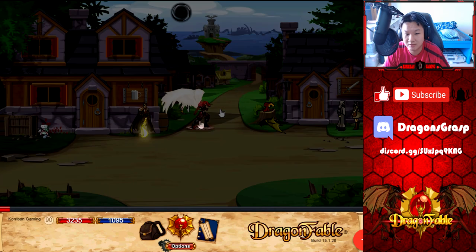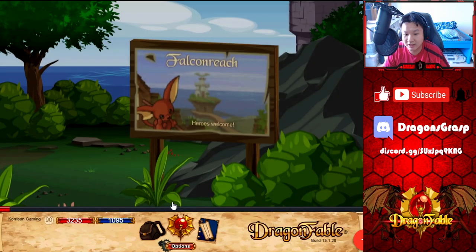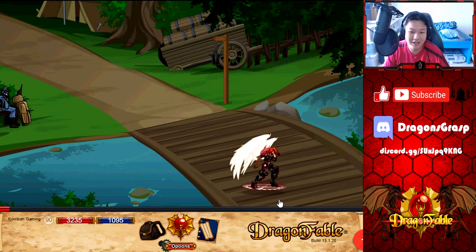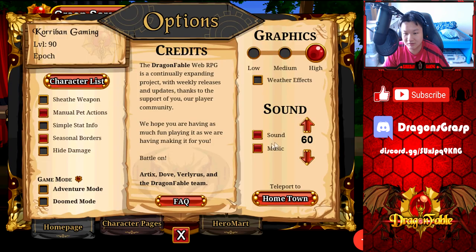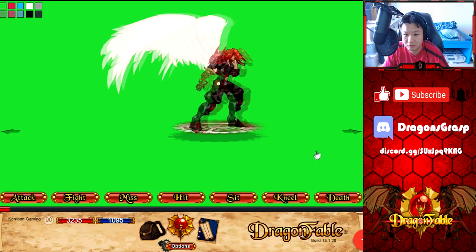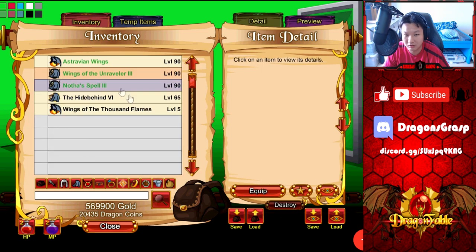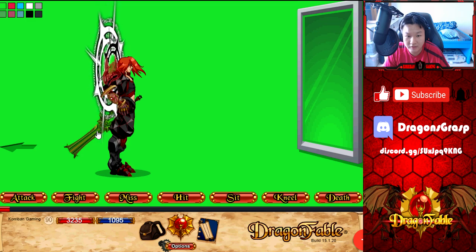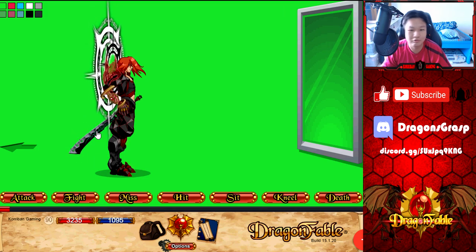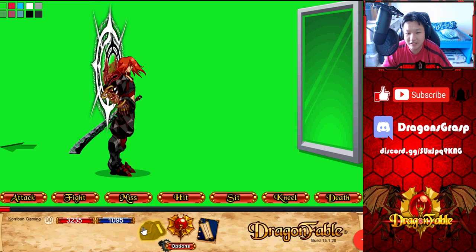Holy crap — you get all eight elemental variants! You can click on it to change its elemental appearance. Let me turn off the music here because this company keeps copyright striking me for the green screen music. We have Earth, Wind, Nature, Darkness, Light, Fire, Ice, Water, and Energy — very very cool! I love this weapon. It doesn't change the actual element of the weapon — it stays Good element — you just change its appearance.